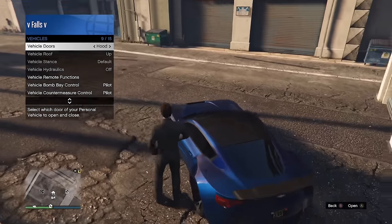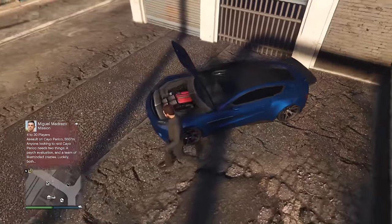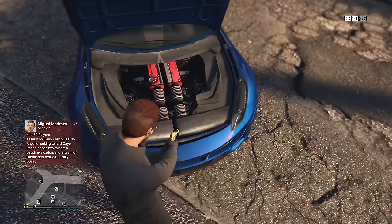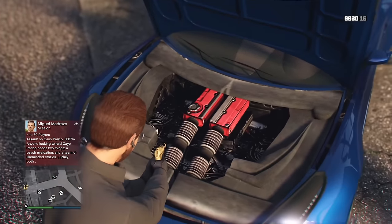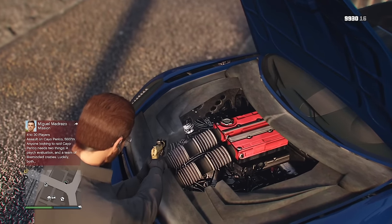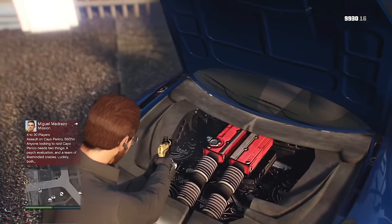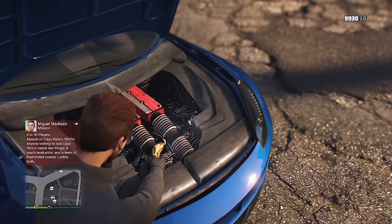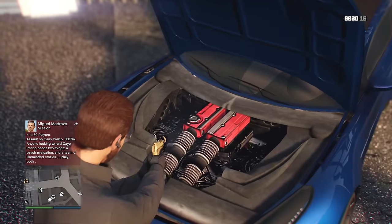The 770 has a pretty unique-looking engine bay because it has a lot of plastic panels covering many components, which is not rare in real life — automakers often hide ugly engine parts so consumers think their engine looks beautiful. But here it actually looks like a wall, not even a cover, which is very strange.